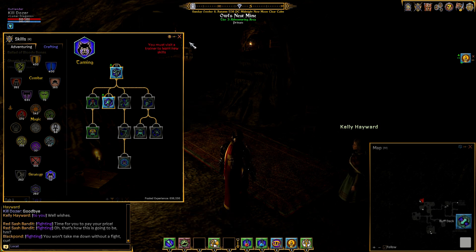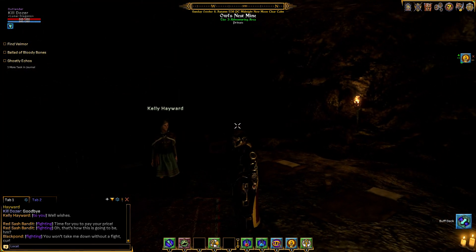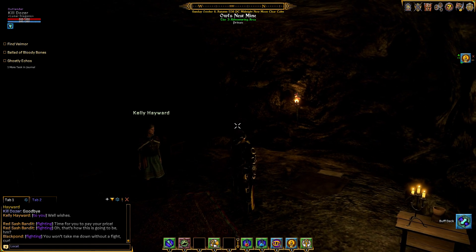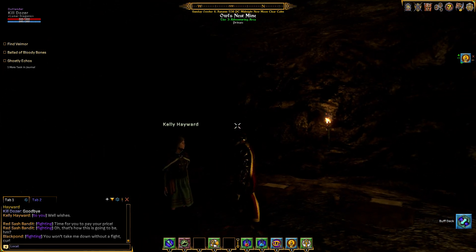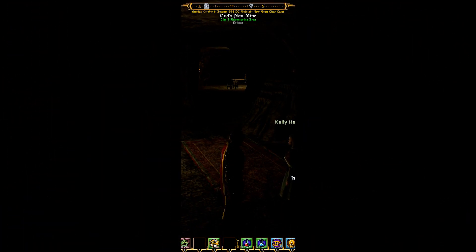So anyway, that's going to do it for us - that's all five missions. We still have 'find Vmore' showing on the journal and I don't know why - I cleared all the other things off but that one's still up there for some reason. Anyway, that's going to do it until next time. This is Greg29407 along with Killdozer - and Killdozer likes Kelly Hayward. Saying au revoir and we will see you next time.